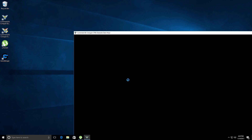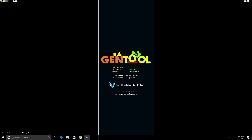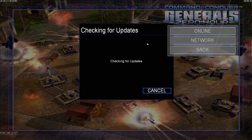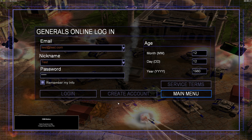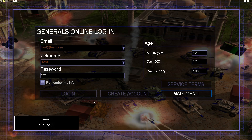So to do this, just start up your game like you normally would. I'm sure many of you have tried this — you go to multiplayer, you go online, and you see this screen with a bunch of stuff you have to enter. You just enter an email, nickname, password, whatever, and you click create account. And then you get: could not connect to CNC Zero Hour Online, or this email is invalid.